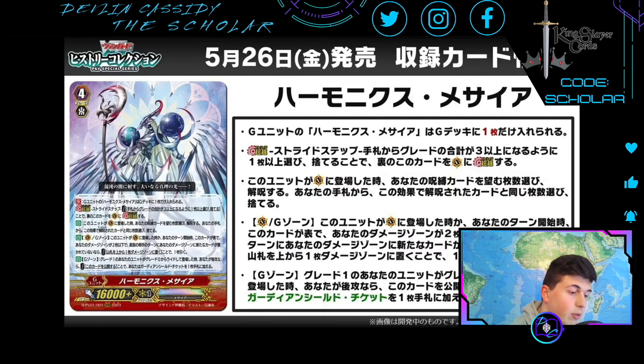Vanguard Circle or G Zone: when this unit is placed on Vanguard Circle, or at the beginning of your turn if this card is face up — if your damage zone has two or less cards and no new card was put in your damage zone during your opponent's preceding turn — cost: put the top card of your deck into your damage zone, draw. So part of me doesn't like it, but part of me likes it. They're really taking damage denial out of this game — they did it with the heal guardians and now with Harmonics. Drawing the card is a nice plus.